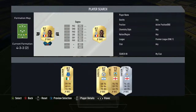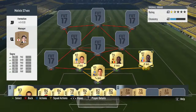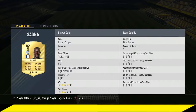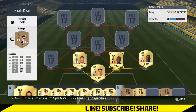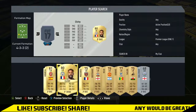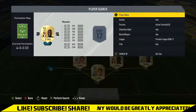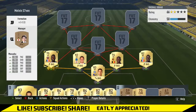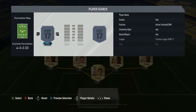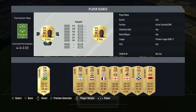On right back we've got Bakari Sanya, 82 rated. Although he doesn't have a great amount of pace, he still looks OP and he's under 3k. I think the most expensive player here is one of the centre mids who's about 4.5k, but by the time this video comes out they might be a bit less — players fluctuate all the time. Then we've got Masuaku on the left back, 84 pace for him, about 2.5k so he'll go down in price eventually.